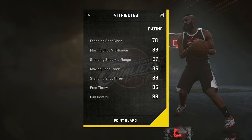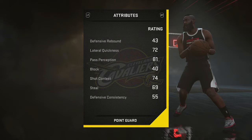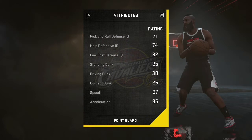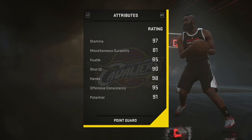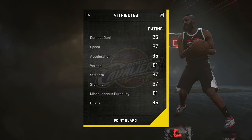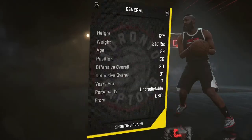Next up as a backup sixth-man point guard, Kyrie Irving. You guys already know — the crossover, the shooting. The only thing I hate about Kyrie Irving is his defense. He can get bodied by most point guards; his defense isn't the best. But I recommend him since he's quick.